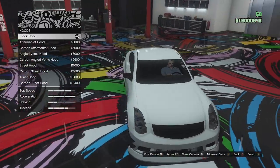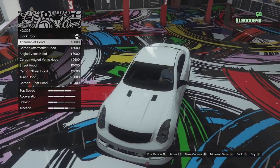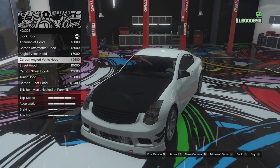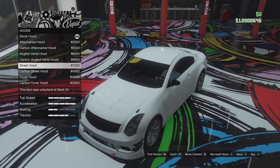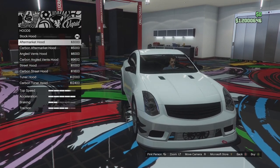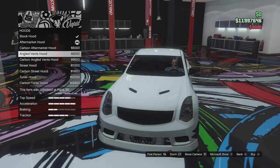Hood options: we've got quite a smooth hood so we need to make that better. We can go for the aftermarket hood — quite clean but looks more sporty — and a carbon version of that. We've got the angled vent hood and a carbon version. We've got the street hood with hood pins and vents, a carbon version, then the tuna hood which is hideous and a carbon version. I think I'm just going to go for the aftermarket — it looks kind of stock but sporty.